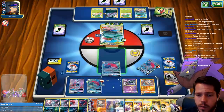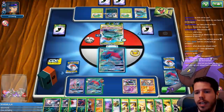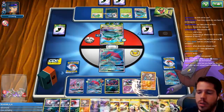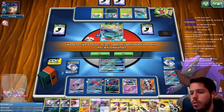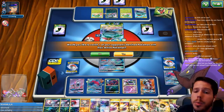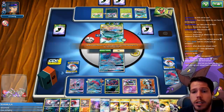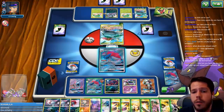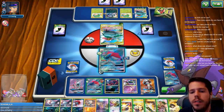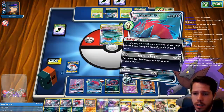Now I can bench something else, use Lycanroc, get a KO, and attack into the Celebi and Venusaur. I still need an Acerola to get back a DCE. Like — why do I need to heal? My opponent has zero or one card in hand; if he had a Guzma or healer he would have already played it. It's much better to save the Acerola for when you'll actually heal confusion from a specific situation. Just because you have a free turn to use it doesn't mean you should.